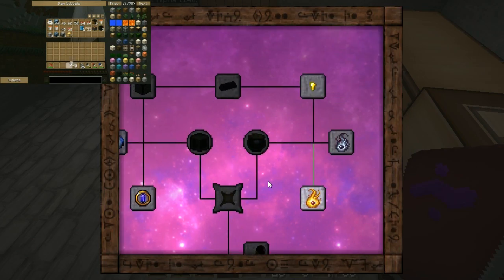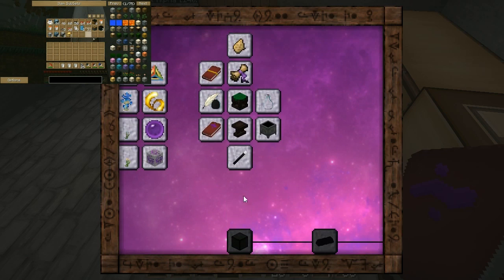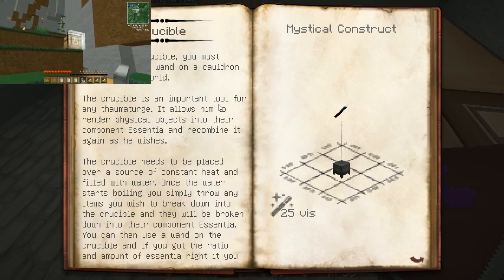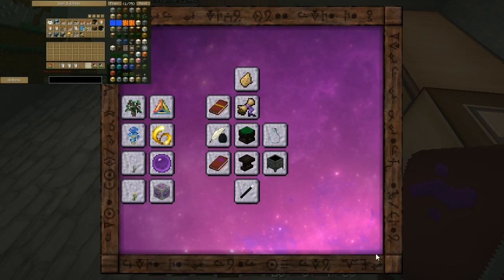I'll go back to the Thaumonomicon. So yeah, we need Nitor, crucible. We need to get a crucible. To craft a crucible, you must simply use your wand on a cauldron placed in the world with 25 Vis.